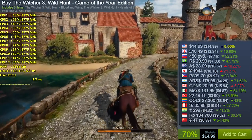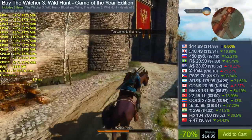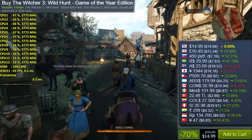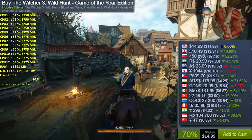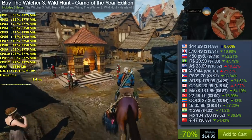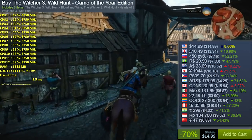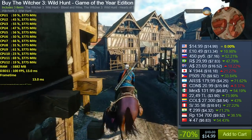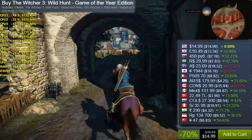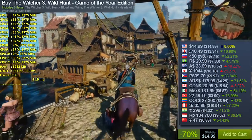The Witcher 3 Wild Hunt Game of the Year Edition, 70% off, knocking it down to $14.99 US Dollars. Another Steam sale, another video where I recommend The Witcher 3. For just $14.99 you get the base game plus all the expansions — a ton of exploration, combat, and story. The story is super interesting; sometimes you're playing a quest and you don't even realize it's a secondary quest because of all the production value behind it. The base game plus expansions for $14.99 is one of the best deals.